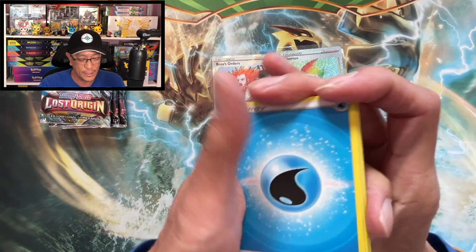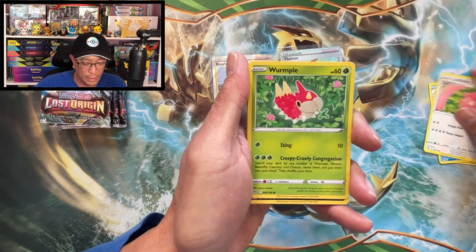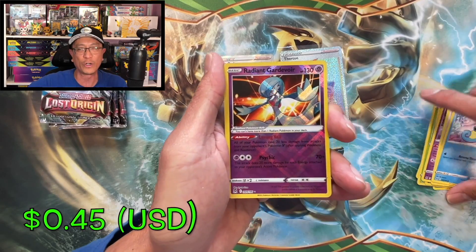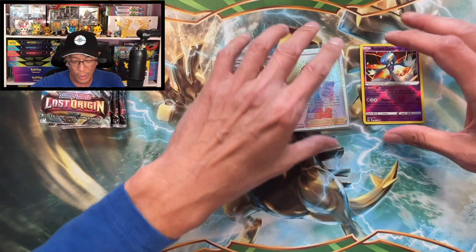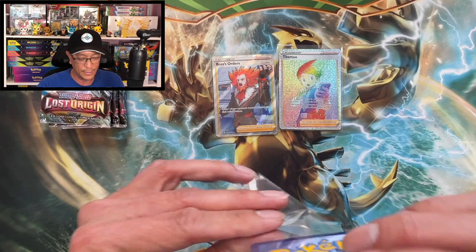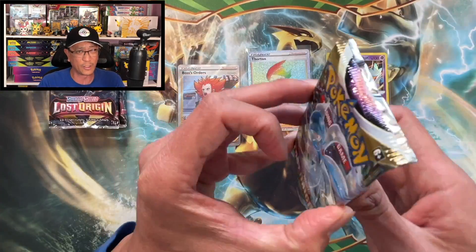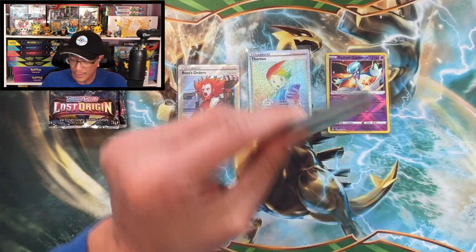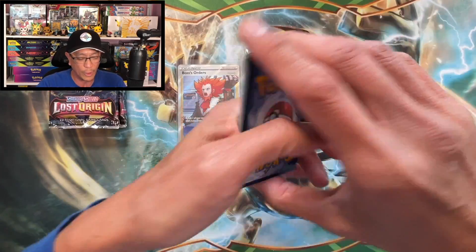Water energy, Hunter, Poliwirl, Lickitung, Wormple, Murkrow, Lickitung, Horsea — and a Radiant Gardevoir — another hit! And a Dustox non-holo. Radiant Gardevoir! Three hits in a row — is this gonna be a god box? Can we make it four in a row? What a way to start this video — profit or loss guys, looks like we might actually make a profit or make our money back.